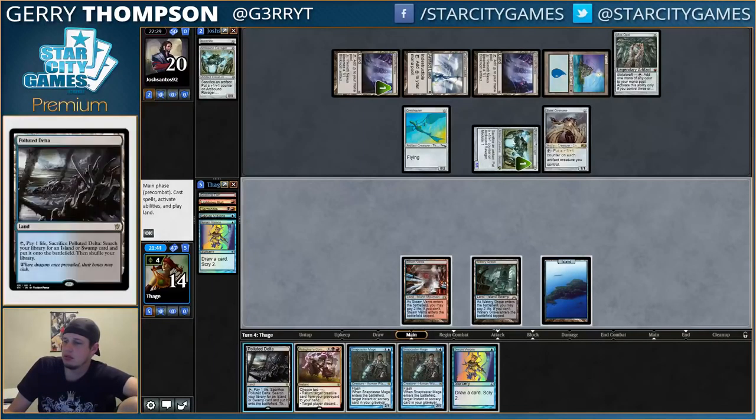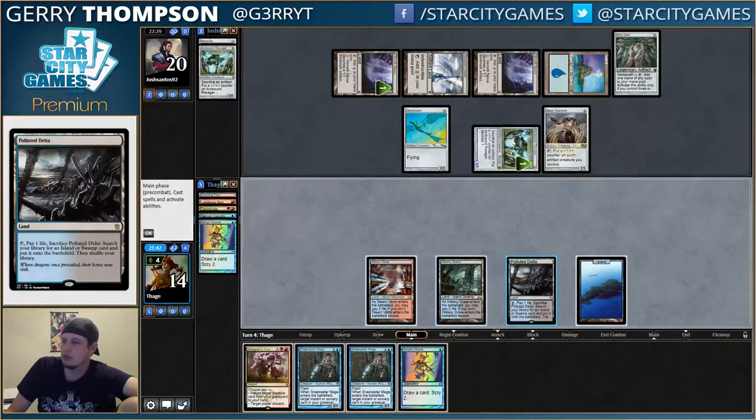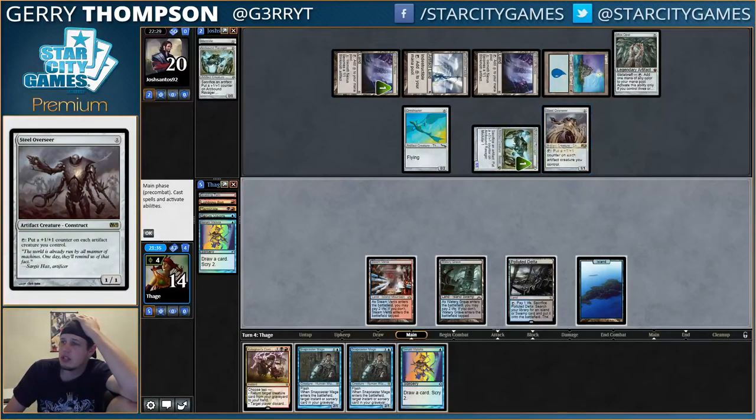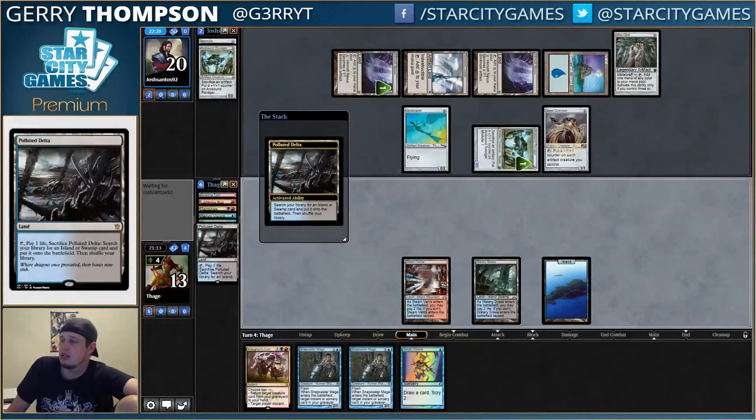That's not great. So if I go shatter the Ravager and shock the Overseer, this ends poorly for me. I could just snap-bolt it and then I have a blocker for the Ravager, but then they could maybe kill me with Inkmoth. This is tough actually. Maybe I'm supposed to just take the hits and shatter-shock end of turn.